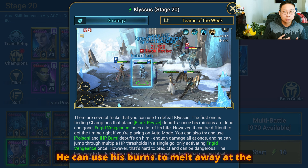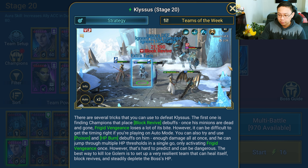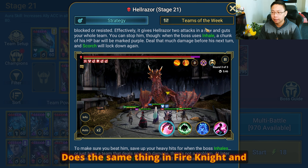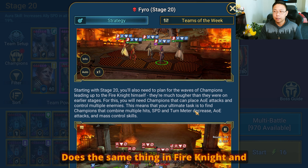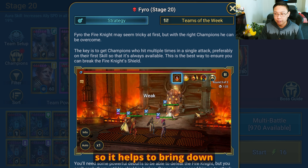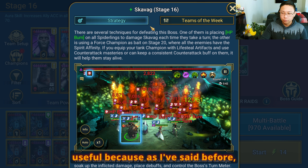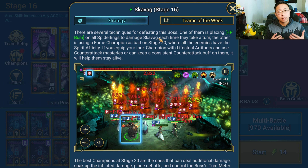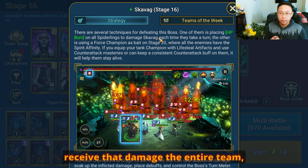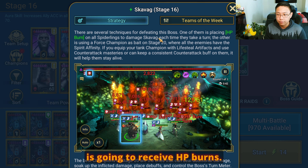He can use his burns to melt away at the Ice Golem, only activating Frigid Vengeance once. HP burn is another good way to defeat the Dragon. It does the same thing in Fire Knight and also helps because he's got a three-hitter on his A1, which helps bring down the counter on the shield. In Spider, HP burns are going to be quite useful because when one enemy has an HP burn and receives that damage, the entire team including the Mother Spider is going to receive HP burns.